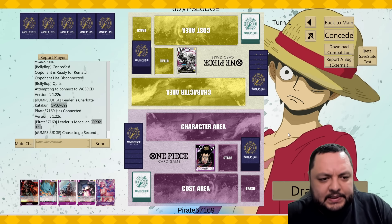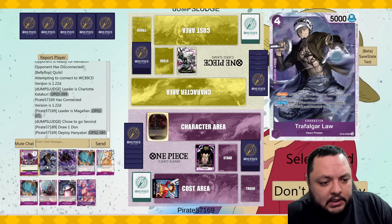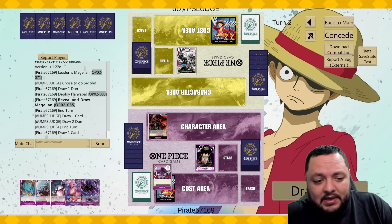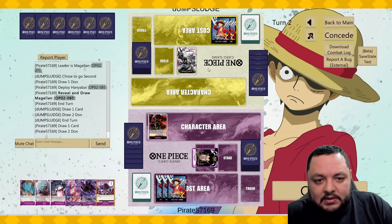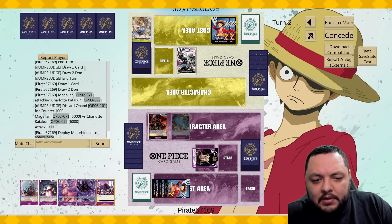My opponent chose to go second, which is great for us. Let's see if we can get the Magellan — we do. So we are gaming right now. Let's attack with this one, play the Rhino and let him go.